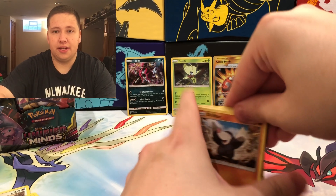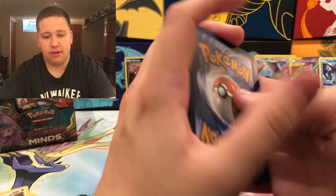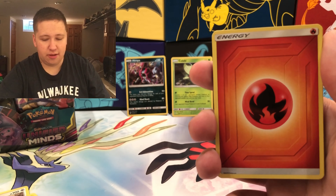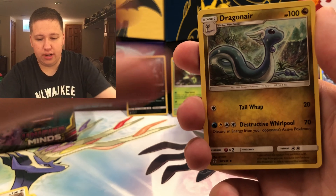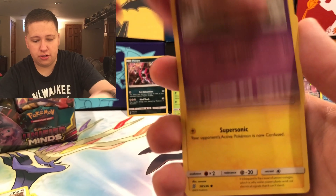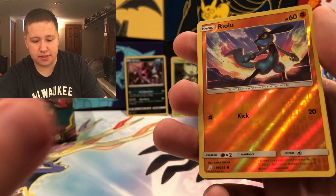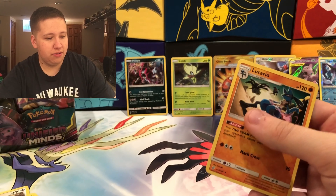There's a Lickylicky Regular Rare in this set — I've seen Lickylicky way too much. Wobbuffet's only been in the Pokémon TCG twice. Pack eight: Energy, Lampent, Musharna, Dragonair, Drillbur, Slack Off, Foongus, Honedge, Magnemite, a Riolu Reverse Holo Common, and then a Lucario Regular Rare. Riolu to Lucario — nice.